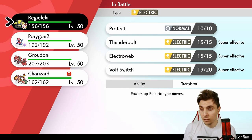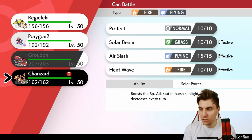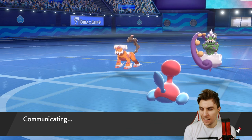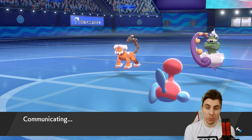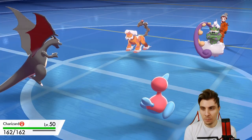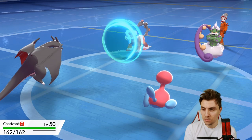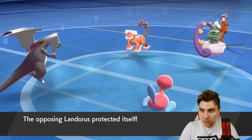Now we can bring in Groudon and get our sun up, which wouldn't be a bad play — it's not really going to do too much though. The thing is, we could bring in Charizard here. I think Charizard is better. I kind of want to put off bringing our sun in straight away, if I'm completely honest. We're kind of baiting Landorus going for Max Rockfall here into our Charizard. The Ice Beam obviously coming out.